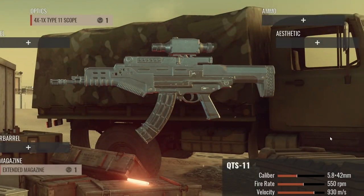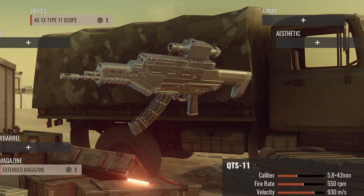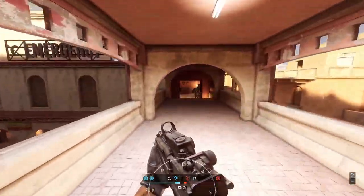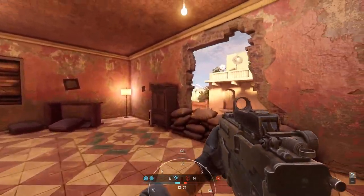The QTS is easily the ugliest gun in Insurgency: Sandstorm, but is it the worst? It's pretty difficult to say something like that because, as we all know, any gun can kill in this game and any gun can kill very effectively — but you can make a pretty good argument for this one.